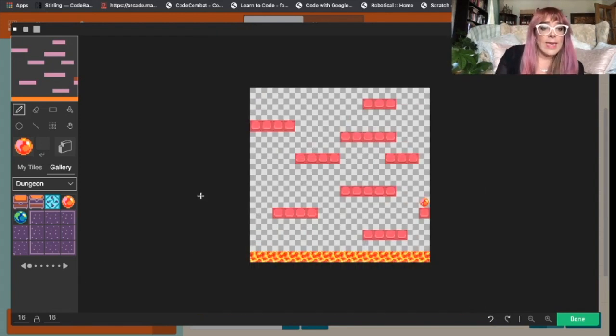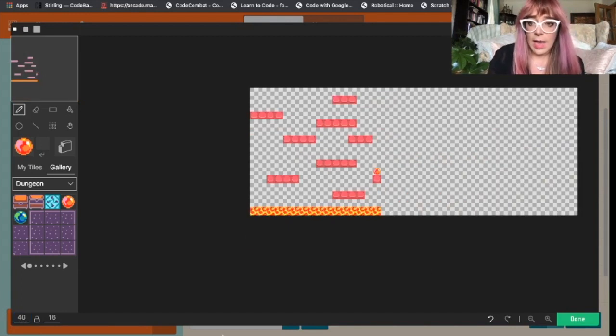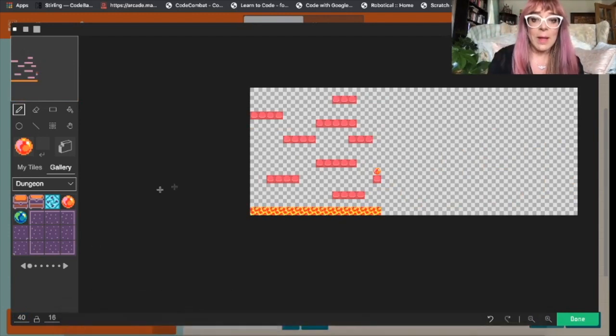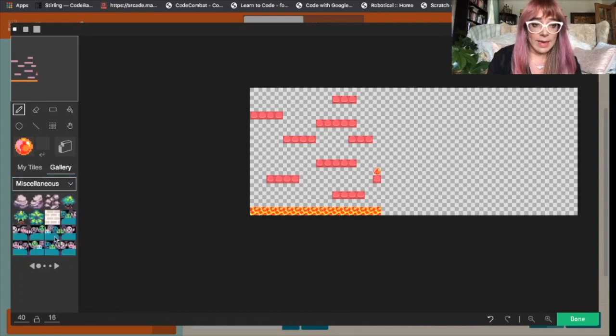Our tile map is currently 16 by 16, and what we'll change it to is 40. That gives us a more extended tile map, so we've got a bit more space to play around with. The first thing we'll do is go back to miscellaneous, grab that lava, and extend it along the floor.